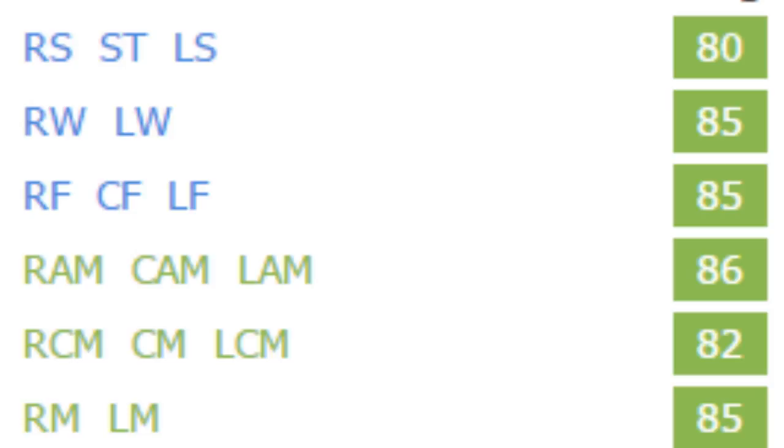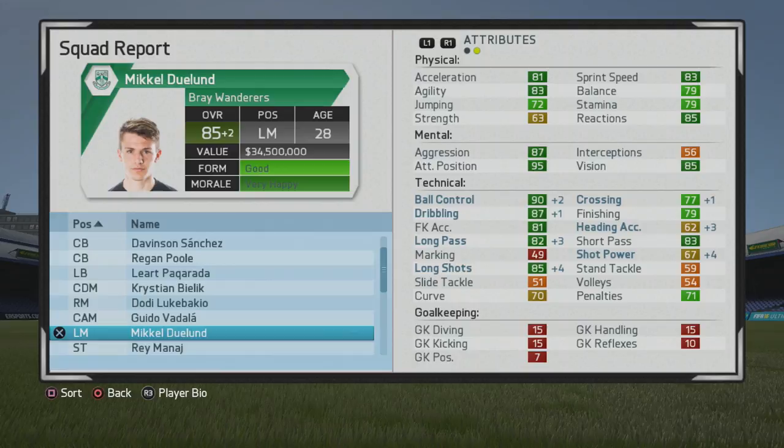He's a dribbler especially, so you get some boost there, though sprint speed and acceleration boost wasn't huge. He turned out into a great player: 80 as a striker, 85 as a winger, 85 as a center forward, 86 as a CAM, 82 as a center mid, 85 as a right or left mid. His vision and attacking position really help at CAM. A very well-rounded player — love having a guy with this type of finishing, passing, and dribbling ability.